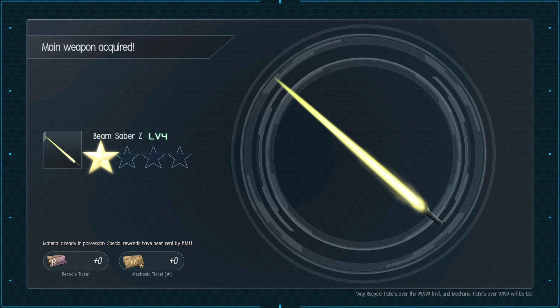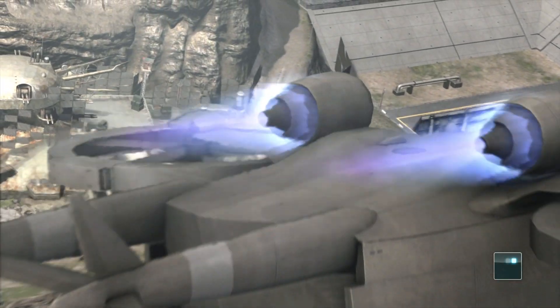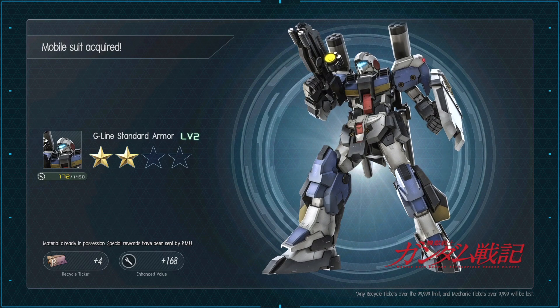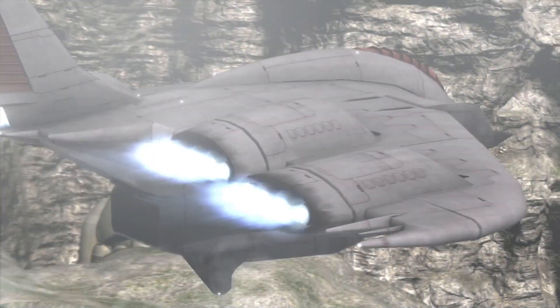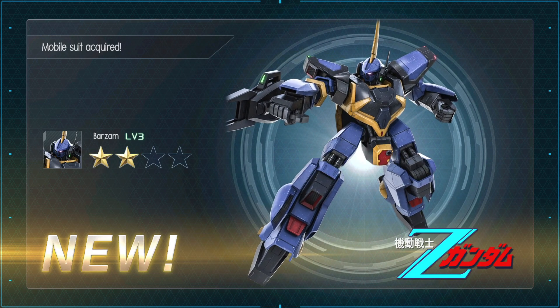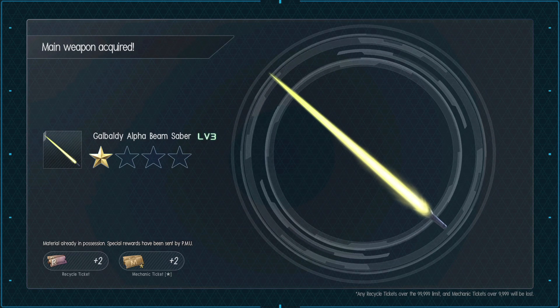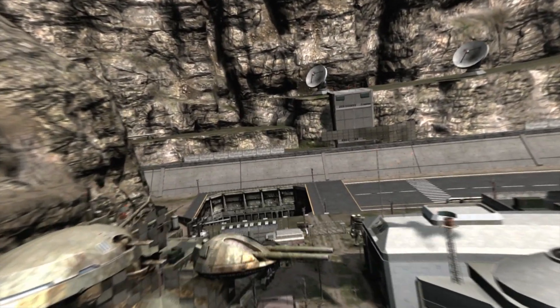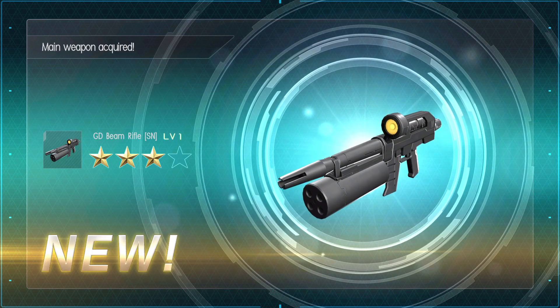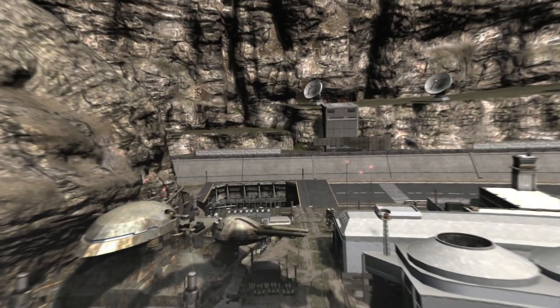We get a beam saber — okay, this is looking more normal. A big plane, we get a repeat of the G-line Standard Armor. I really like this general type. Another big plane — a level three Barzum. These are fun but they tend to die instantly. Another beam saber for the Gavaldi Alpha. A super napalm rifle — I really didn't have this already, that's really weird.